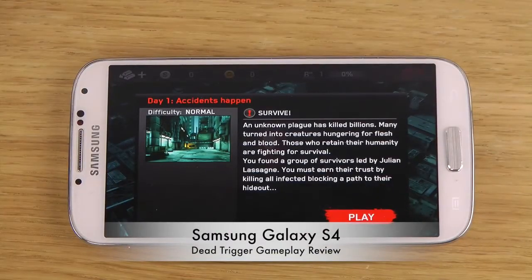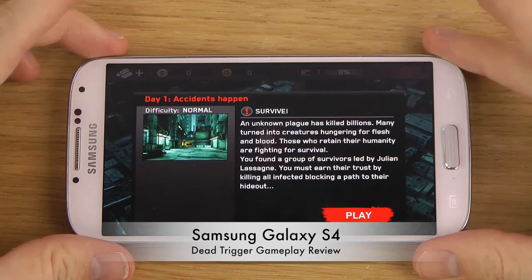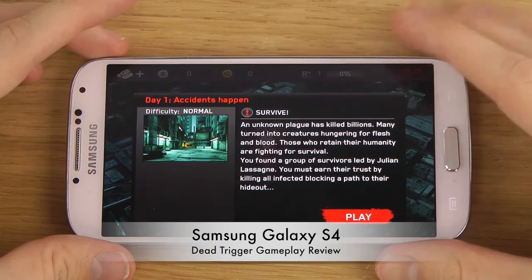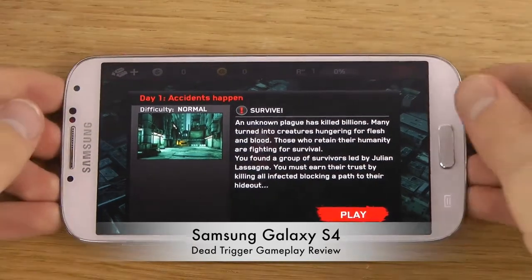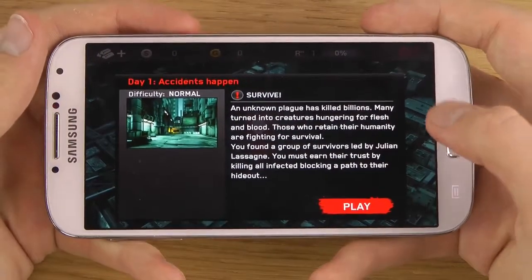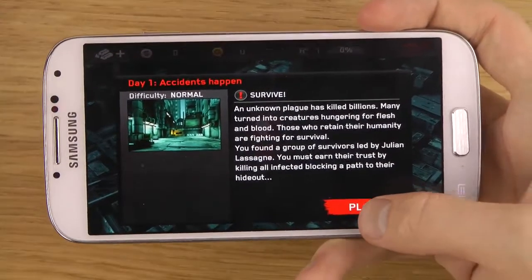Hey guys, so today I want to check out Dead Trigger on the Samsung Galaxy S4. This is more of a hardcore zombie game. It's probably one of the best killing games ever out there right now. You kill zombies and scary stuff. Let's just check it out.